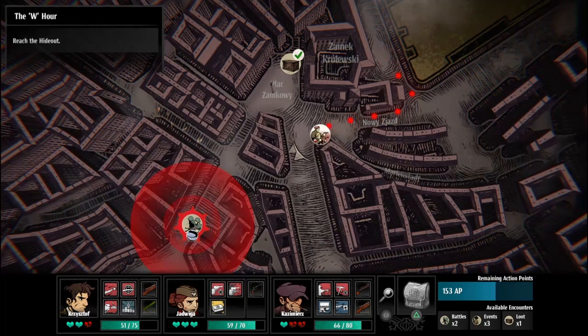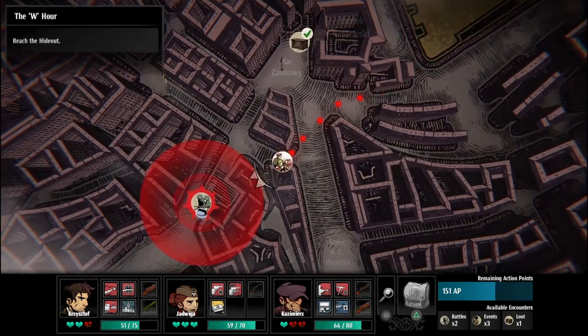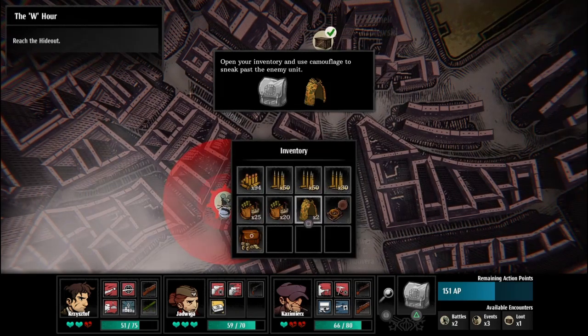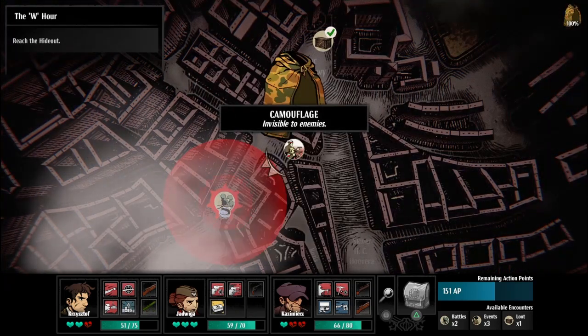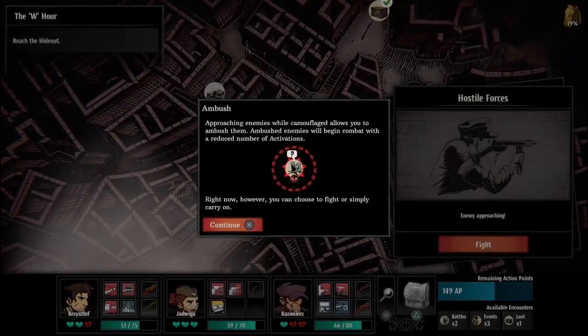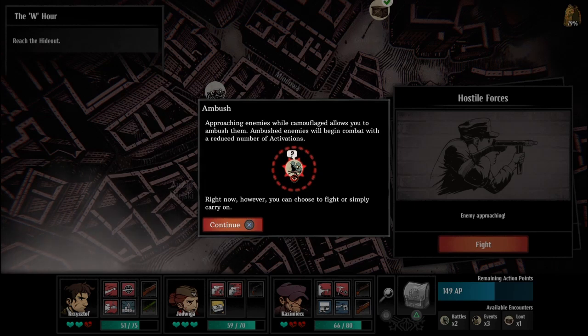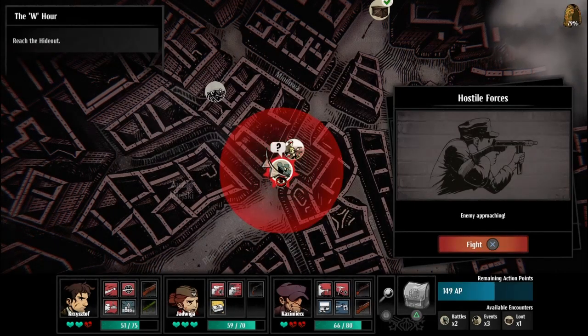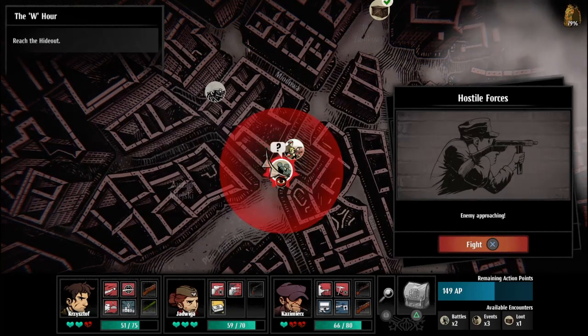I'm kind of wondering what would happen if you actually do run out of AP. Approaching enemies while camouflaged allows you to ambush them — ambushed enemies will begin combat with a reduced number of activations. Right now, however, you can choose to fight or simply carry on. Let's fight them, might as well — let's get some more experience.